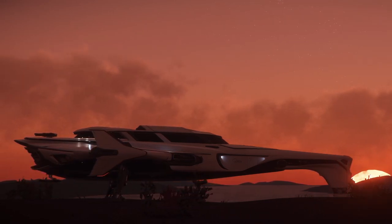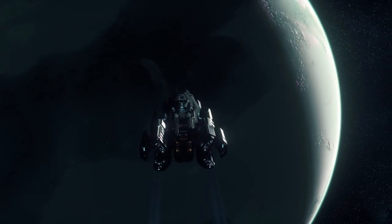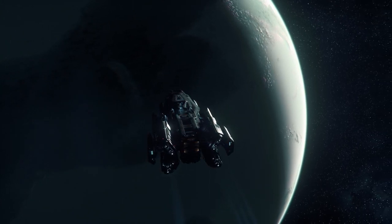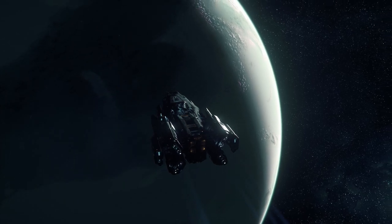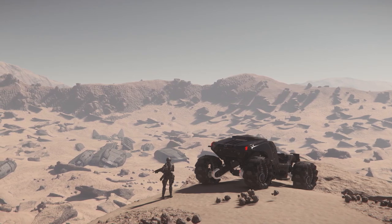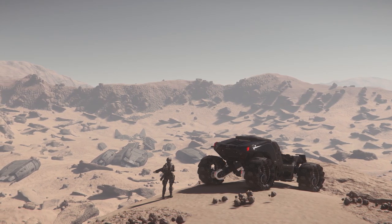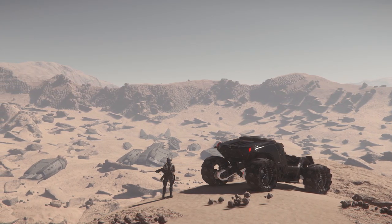On a final note, somewhere along the development CIG will probably expand the selection of salvageable wrecks. At the time of writing, wrecks are natively only available in space — I think we can expect wrecks planetside very soon. I would also like to see non-ship salvageable objects such as ground bases, space stations and satellites. But overall I think the initial implementation of salvage works great and I can't wait to see how CIG progress with it moving forward.